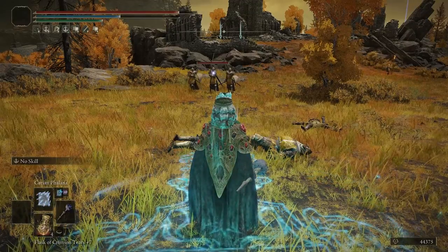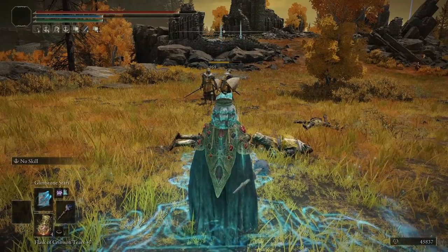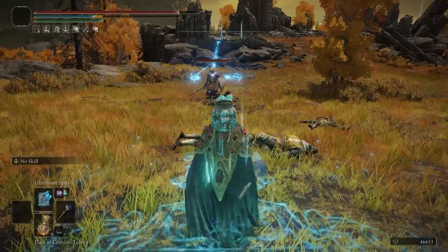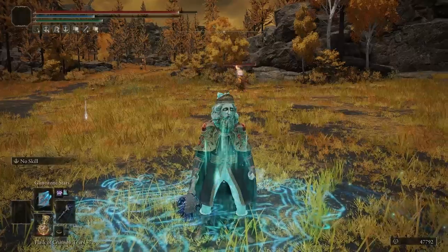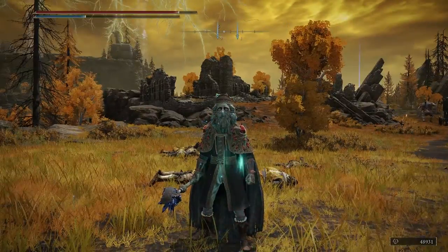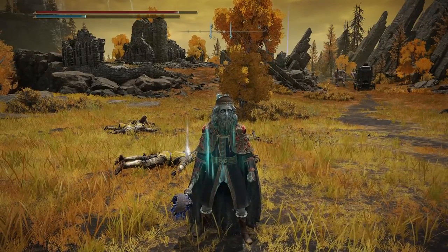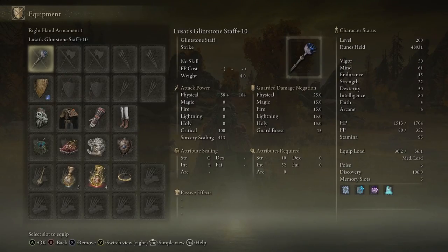The last spell is Terra Magica, which gives about an additional 10 percent damage boost, letting you take down multiple foes quickly while just standing in the zone. Combined with all the talismans, the crown, and the flask, this is an awesome build for an Intelligence-focused playstyle that lets you fight entirely from range. It's a level 200 build: Vigor 50, Mind 61, Endurance 15, Strength 22, Dexterity 50, Intelligence 80 (77 base plus crown), Faith 5, Arcane 6.